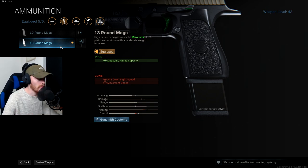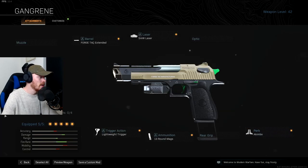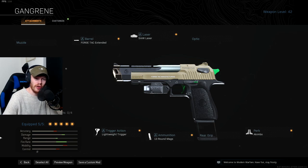Last but not least, the akimbo perk — this gives you the ability to hold a weapon in each hand. Like I said before, we've all been in the gulag with the Desert Eagle akimbo and shots are going everywhere. But this setup is actually very accurate, more accurate than I thought, and it hits very fast. If you can get close enough and just let it rip, you have enough in the mag, a lightweight trigger to go really fast, and with the 5 milliwatt laser you're very accurate. If you hit your shots you will kill anything very fast.